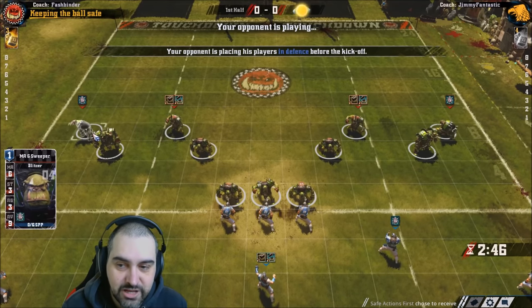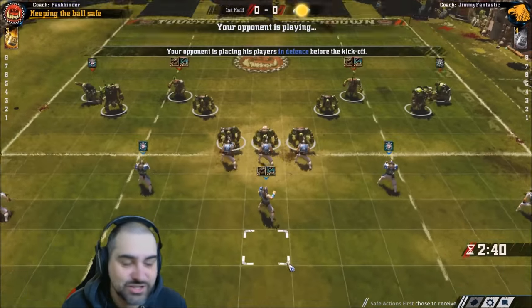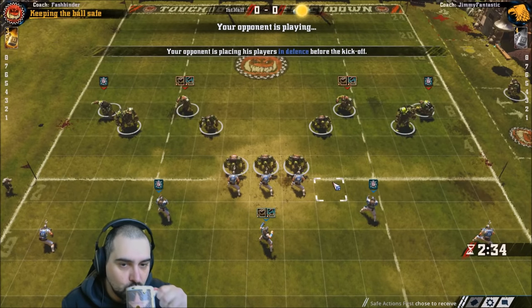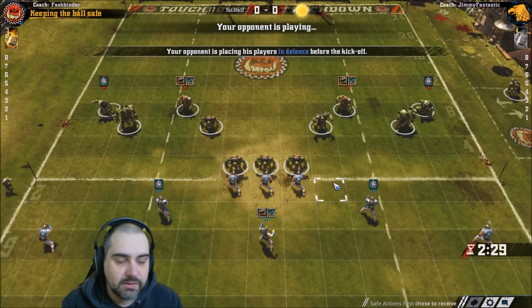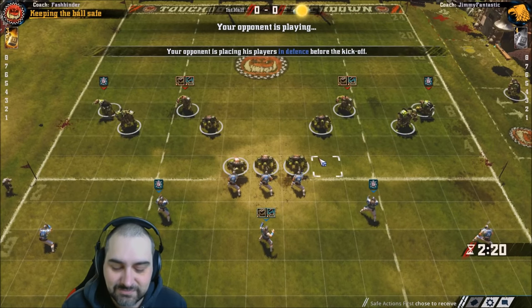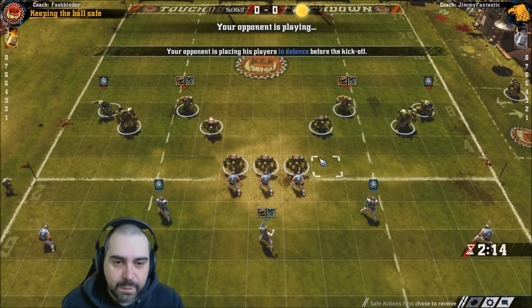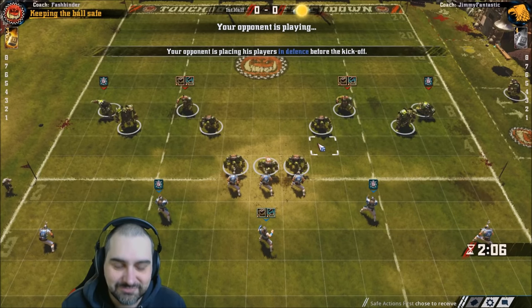Fashbinder had his black orcs on the flanks, ensuring no one could blitz through a blitzer on the sideline. Looking to make safe plays, you won't be doing anything crazy like that. Whether you're in a knockout league or a virtual league there are different strategies. In this instance, he's just making safe blocks on the line and keeping his AV8 throwers fully protected — they're the real weakness of the human team.